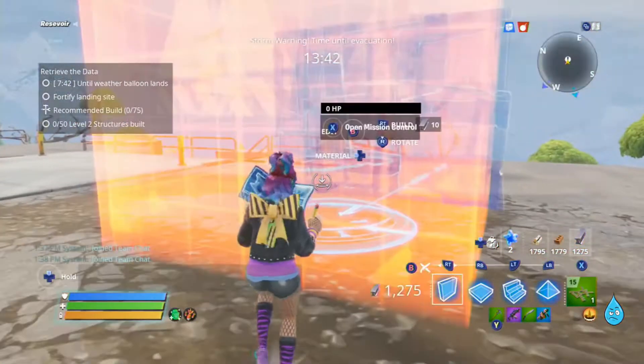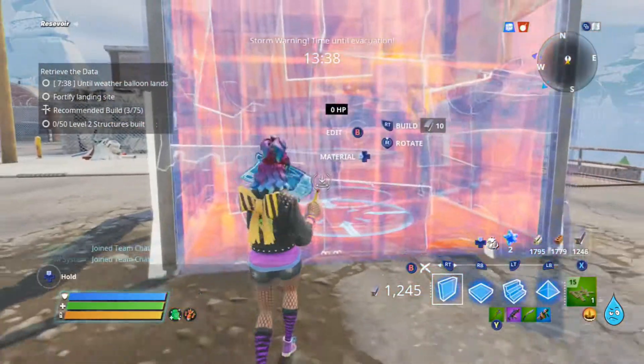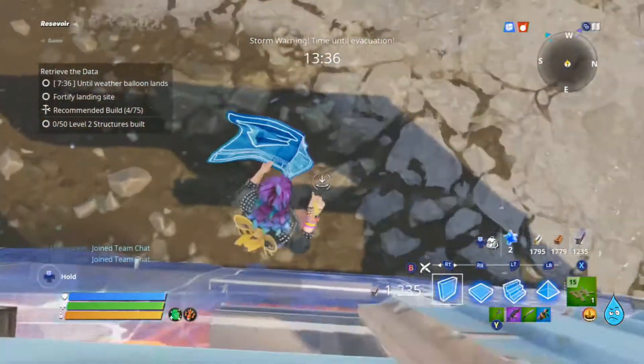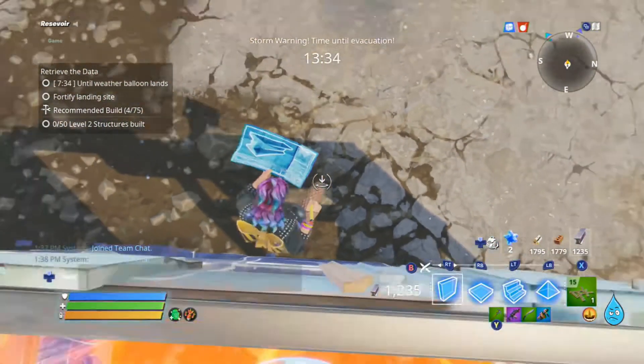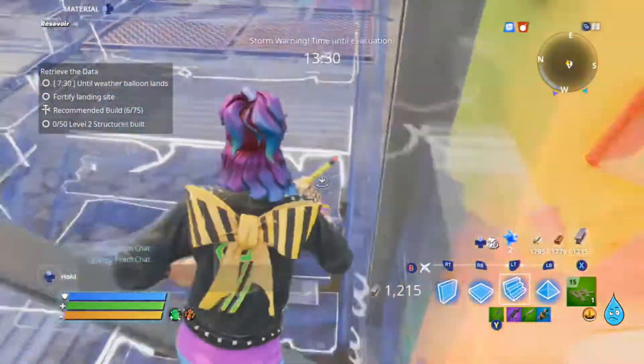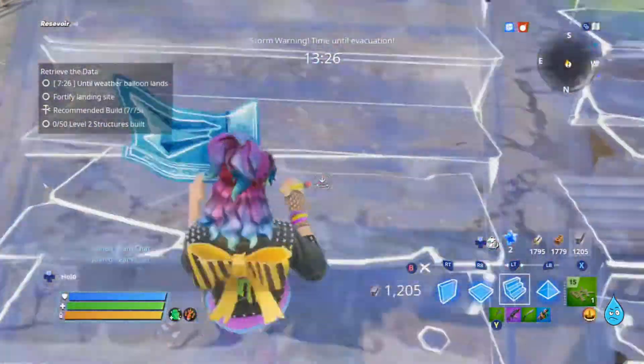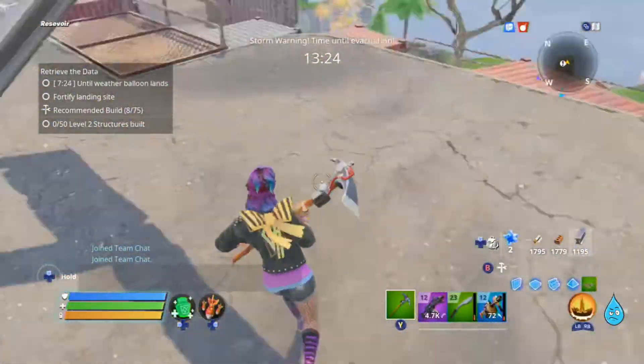You could just run around, lay 50 floors, run over them, tier them up and be done — but that's kind of cheap. So we're just going to make sure the things that we build are level 2, but we won't go out of our way to build extra.